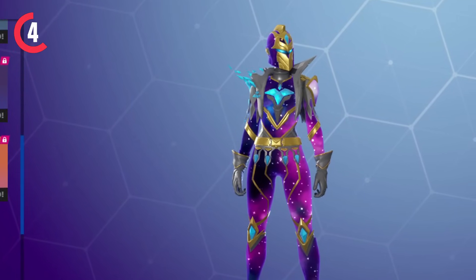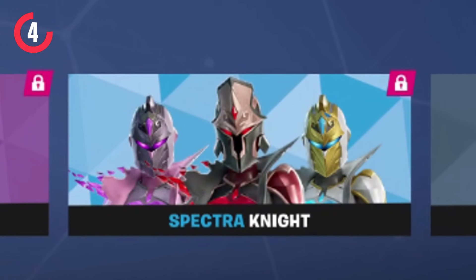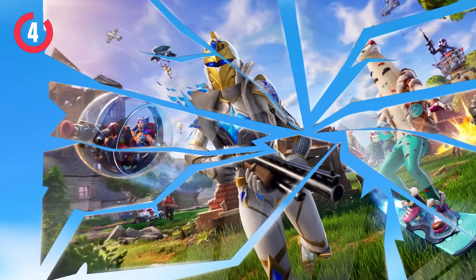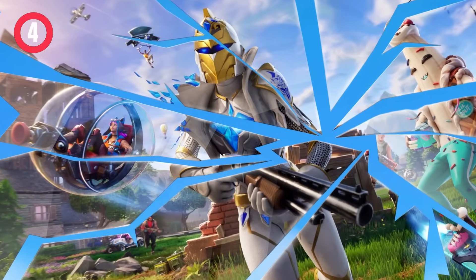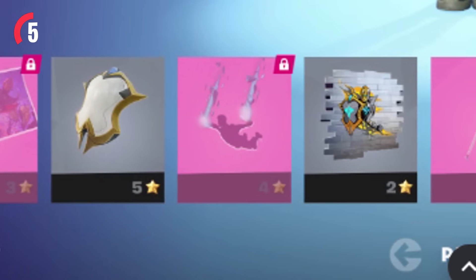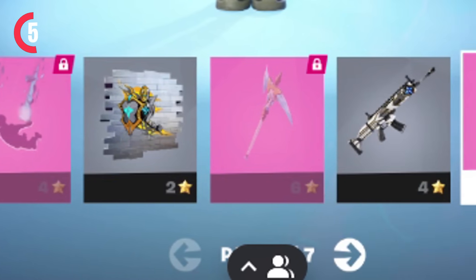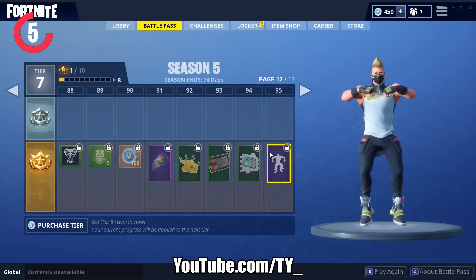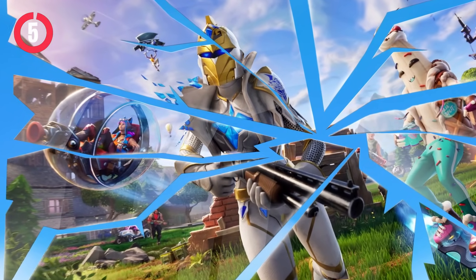It's basically a female Black Knight skin, and on the main page of the battle pass she has three different versions: a purple one, a black and red one, and a gold one. I think the skin looks amazing — I really do like this starting skin. On her page that got leaked, you can see her loading screen, her bat bling, her contrail, her spray, the pickaxe which I really like, her wrap and emote — which is a remixed version of the breakdown emote from Chapter 1 — and then her skin. This is the first one you're going to be able to unlock, and it's a really cool one.